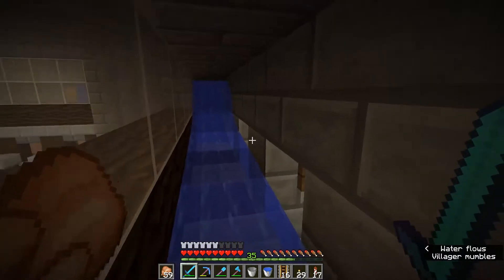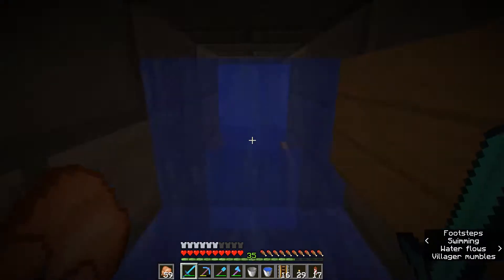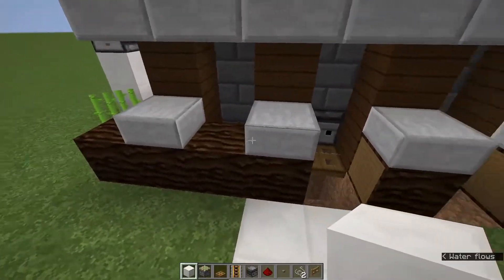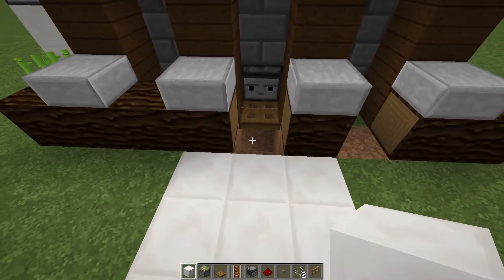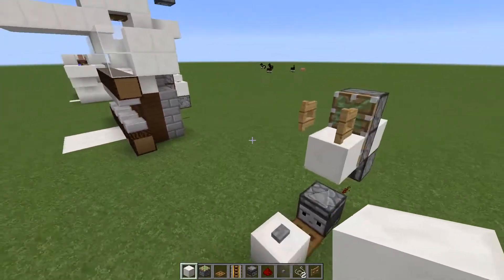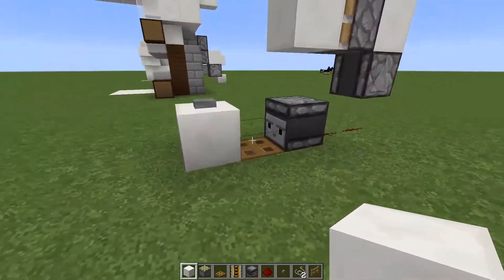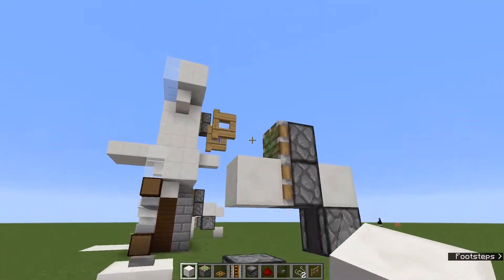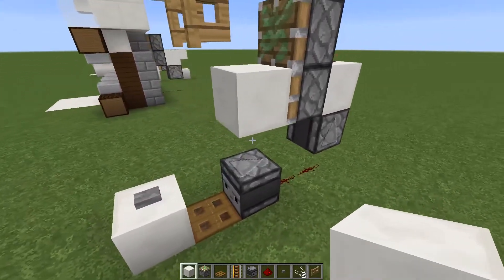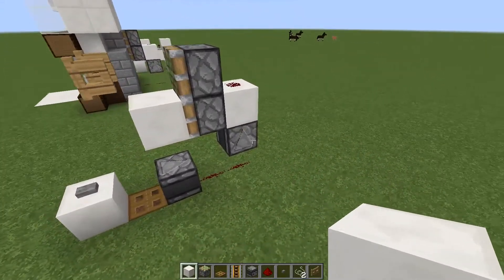Let's take this to my creative mode where I designed this thing, since this side is already put together. This part right here is the design when it's done - I had to break it apart so I could middle-click to take some of these resources. This is the entirety of the system - it's a very simple system. It uses two observer blocks, two sticky pistons, one fence gate, one button, four redstone, a trapdoor, and a string.